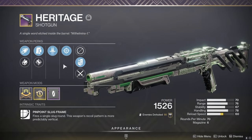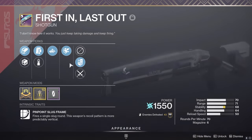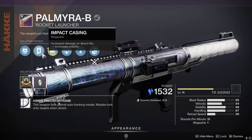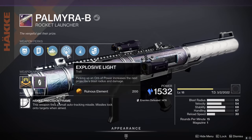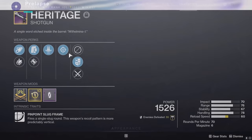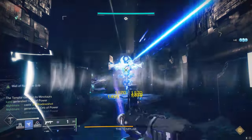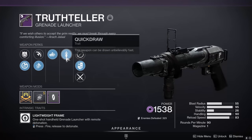The weapons I'm using for Double Slug are Heritage with Reconstruction and First and Last Out with Autoloading Holster and Vorpal Weapon. Both have Assault Mag and I'm comboing them with Palmyra B with Autoloading Holster and Explosive Light. On the Heritage, I don't have Recombination but I'll simulate that later on in the video. For Izanagi Rocket, I'm using the same Rocket Launcher along with a Truth Teller with Autoloading Holster and Quickdraw.